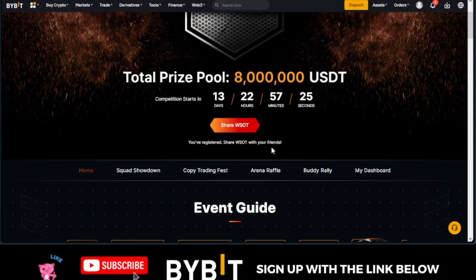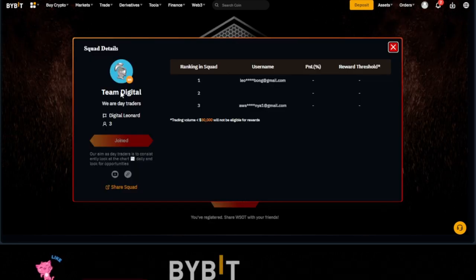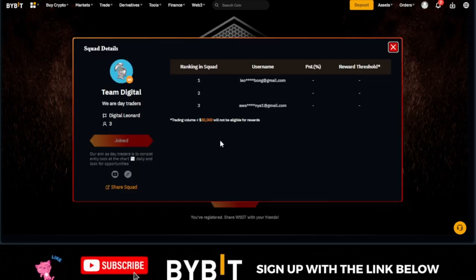The first thing you want to do is to use the link in the video description, or if you're on my Telegram group, click the link I've provided to bring you to this page and join my squad. Joining my squad alone qualifies you to earn $10 in BTC. Make sure that you are among the first 10 people to join.